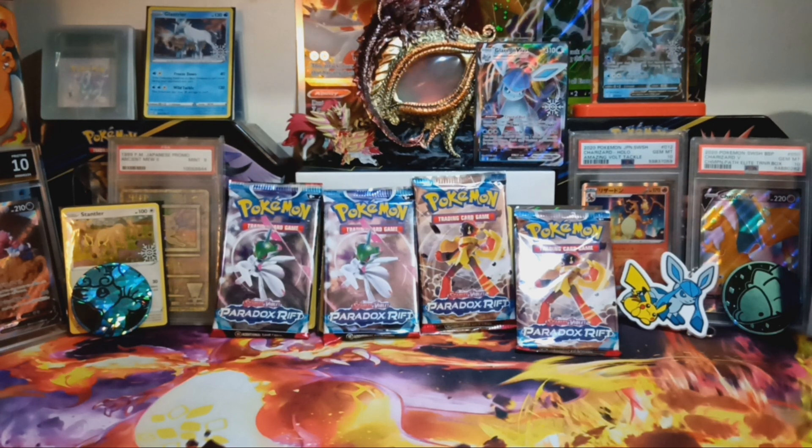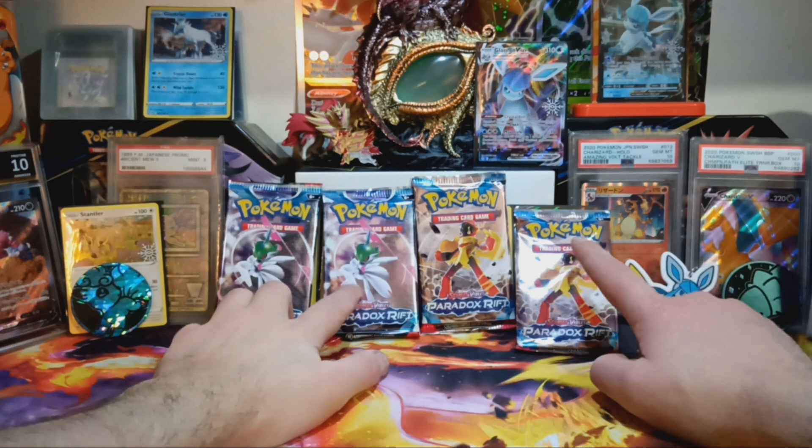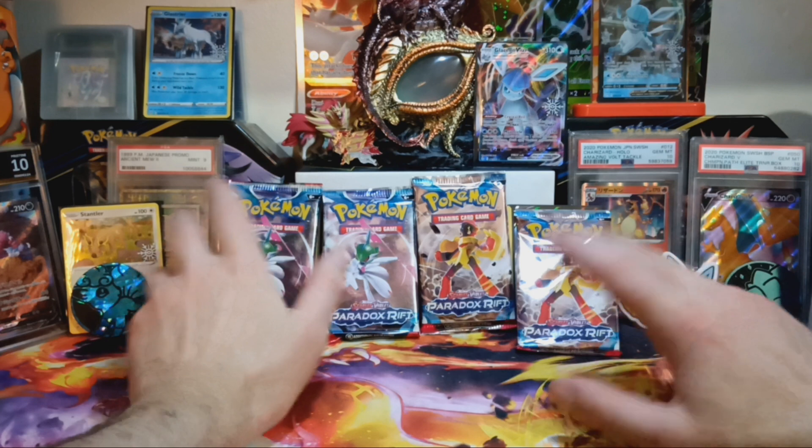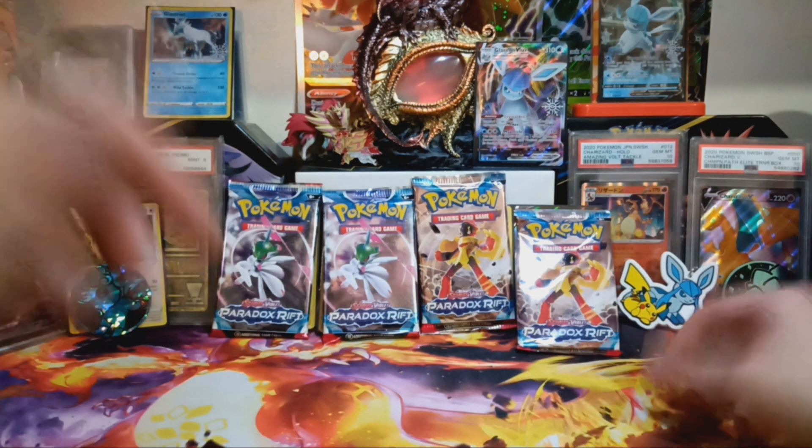What's up guys, today we have four packs of Scarlet and Violet Paradox Rift. I got these randomly from my local shop — I was just going in there getting a few bits and saw them on the counter. Me and my fiancée both picked two each, and we both picked exactly the same ones.